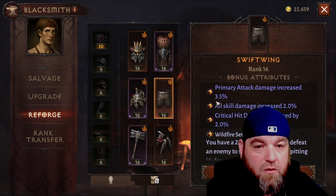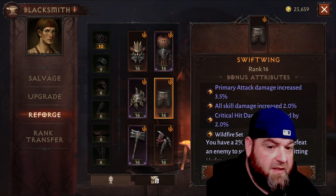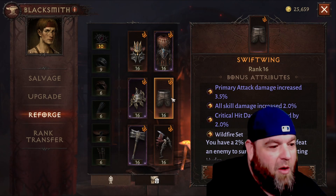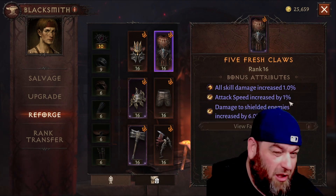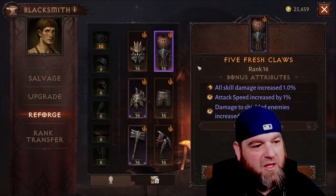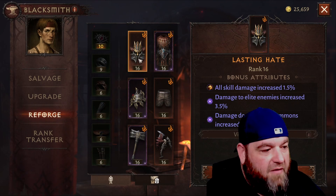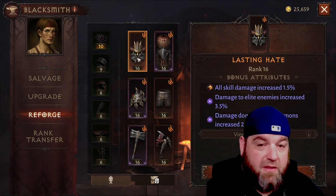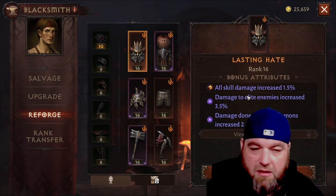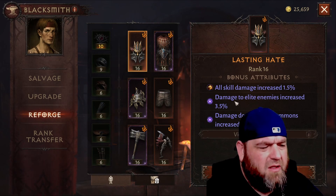Primary attack damage increase is good if you're a class that uses your primary attack a lot — like Demon Hunter or Barbarian, especially if you're running Frenzy. Critical hit damage is always going to be a good thing. Attack speed increase is one you always want — that one is big. Damage to shielded enemies isn't that big; I farm in a place where I run into shielded enemies a lot so I left it on for now, also because I'm running lower on reforge stones. Damage to slowed enemies isn't necessarily a big deal for a Barb specifically.